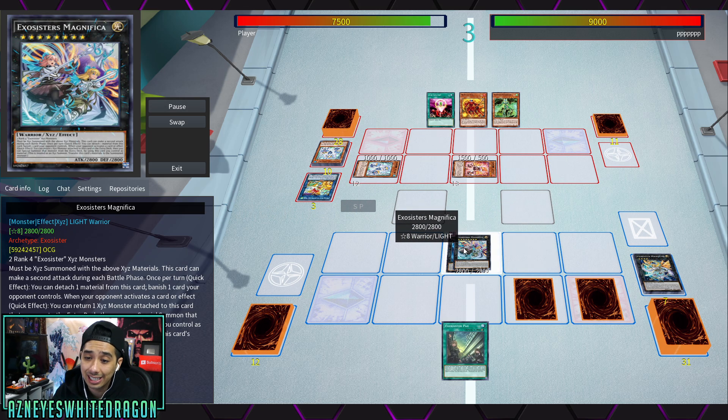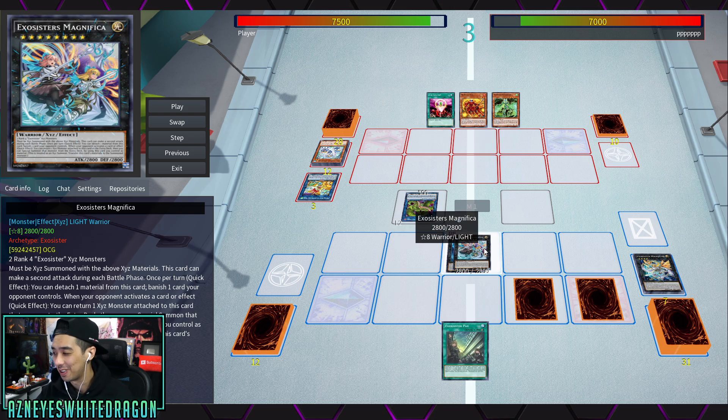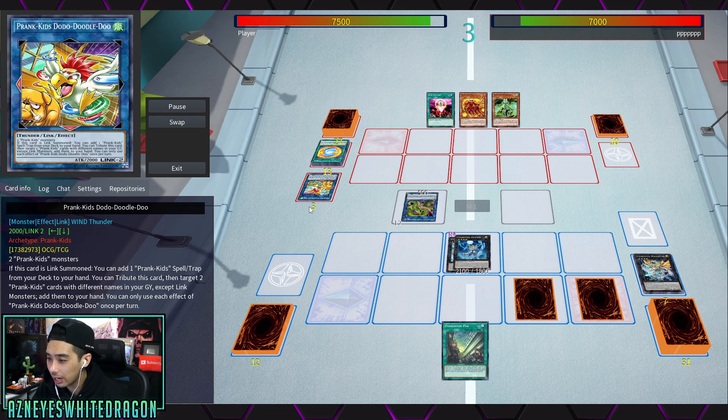Now we have one of their other boss monsters — Exorcisters Magnifica. This card can make a second attack during each battle phase. Once per turn as a quick effect, you detach material from this card and banish a card your opponent controls. Also, when your opponent activates a card or effect, as a quick effect you can return an Xyz monster attached to this card to the extra deck, then special summon that monster using this face-up card as material — essentially swapping Xyz monsters to cycle extra materials.